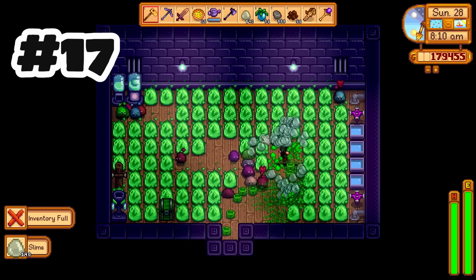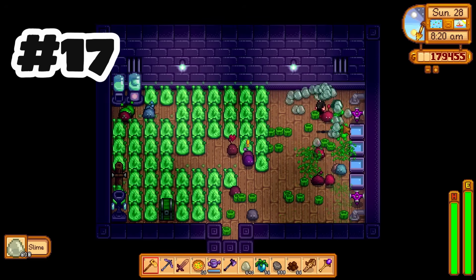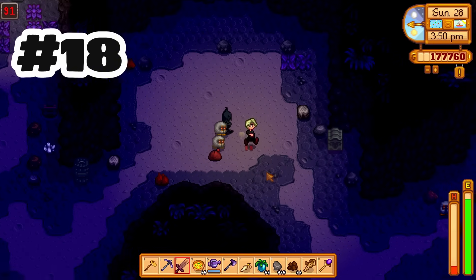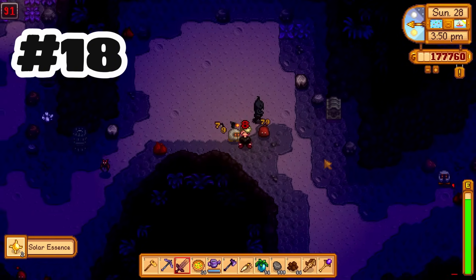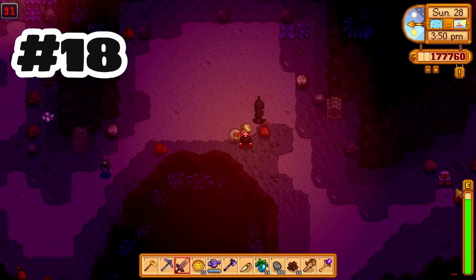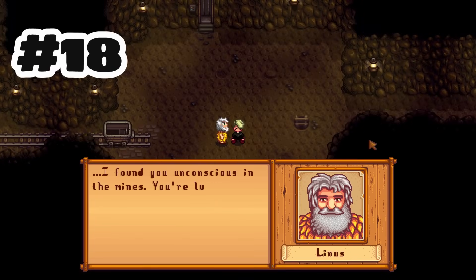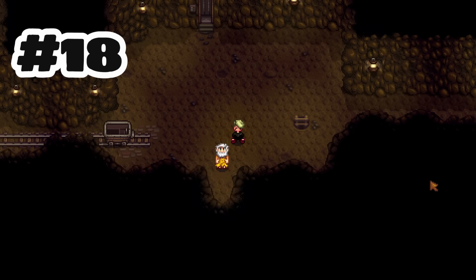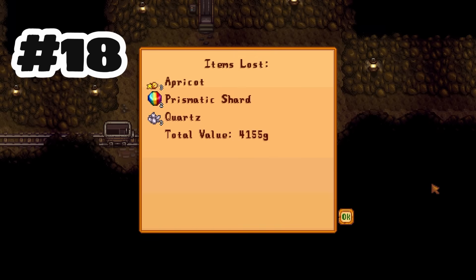Monsters on the farm now give combat experience, but it's one third of the normal value — this excludes slimes in the slime hutch, which still give you 100%. There are some adjustments for penalties when you're knocked unconscious: you can no longer lose the golden scythe, infinity weapons, or tools. You can no longer lose more than three items, and the amount of money lost now scales with how much you have, so it's less punishing if you don't have much but more punishing if you have a lot. The maximum money lost raises from five thousand to fifteen thousand, making dying in the mines or Skull Cavern way less punishing overall.